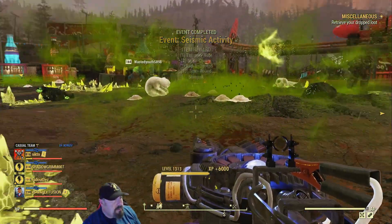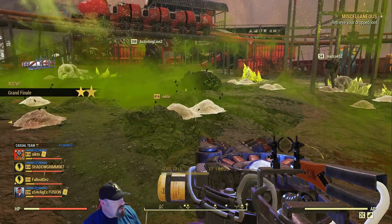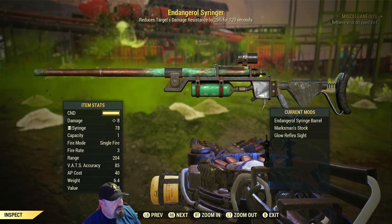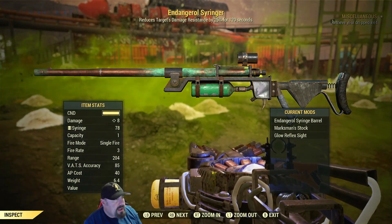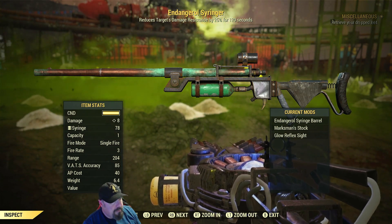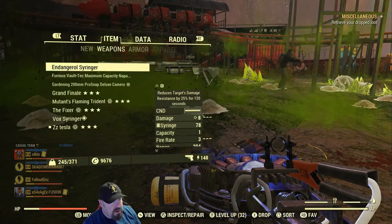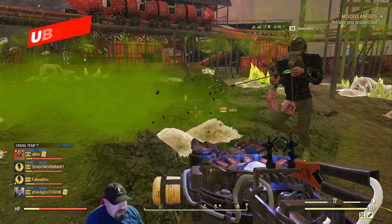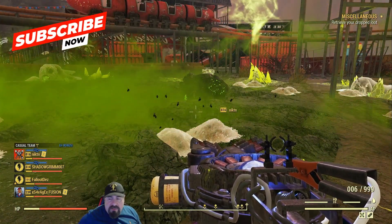So that's Seismic Activity, and I'm using the Endangerol syringer, which reduces the damage resistance. I used this earlier this week with another player and we got it really quick, and there were only four of us. So definitely recommend it. Thanks guys!